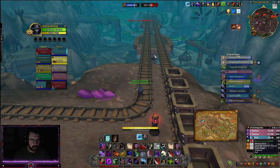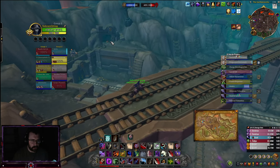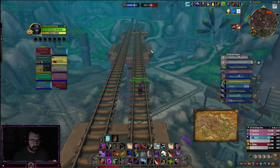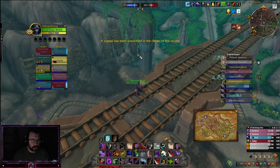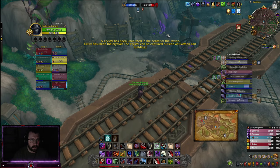One thing a lot of people don't seem to notice is that over here there's actually a berserker buff — 30% damage increase. Same thing over here, 30% damage increase. And then over here in this little water area, I think these are the stealth cooldowns that you see in battlegrounds.